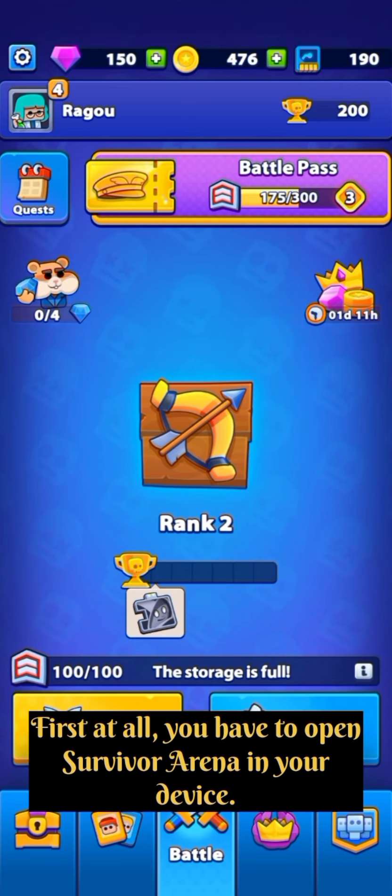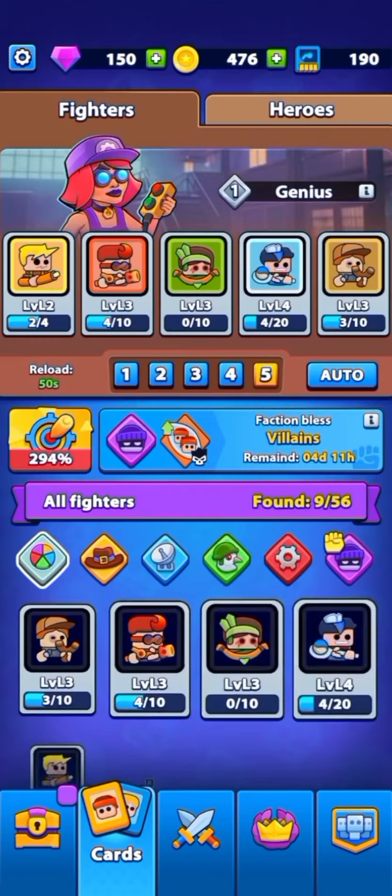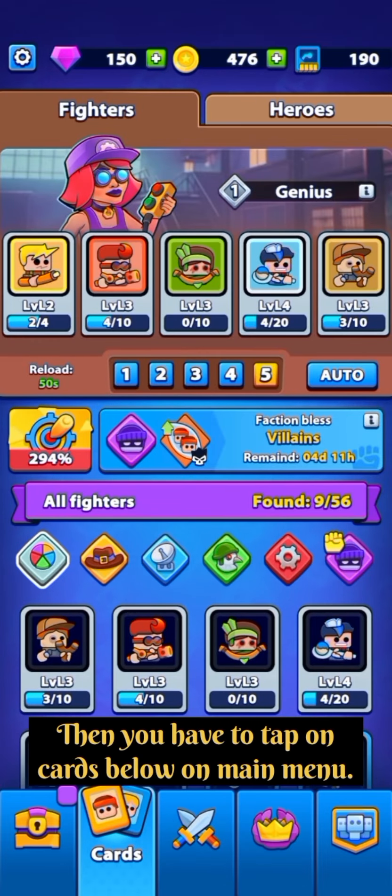First of all, you have to open Survivor Arena on your device. Then you have to tap on the cards at the bottom of the Main Menu.